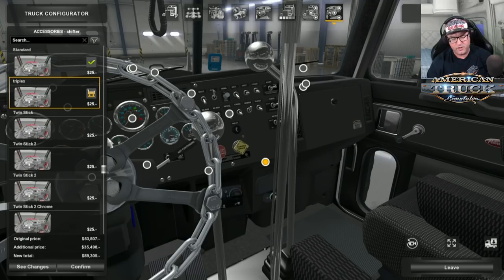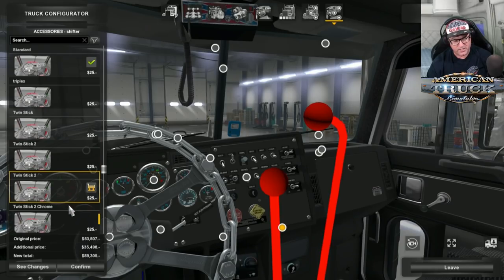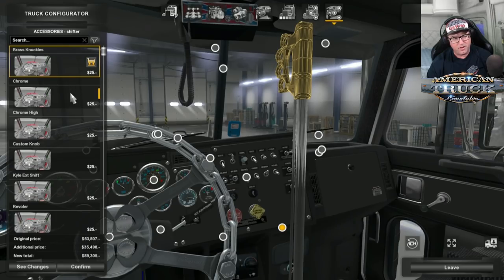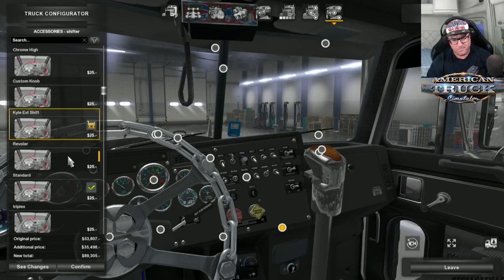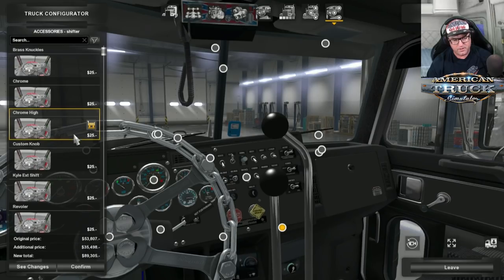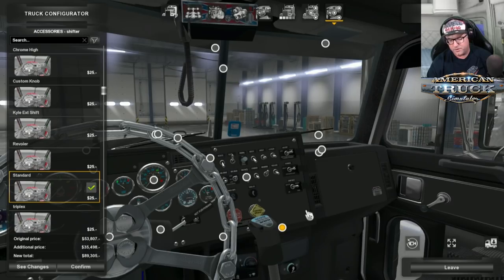For the shifter, there are crazy options — double shifter, twin stick. One looks like it's missing a texture. There are heaps of different twin sticks. There are brass knuckles too — I must have missed those. I'm just going to go with a standard easy shift. Otherwise we'll be here forever.